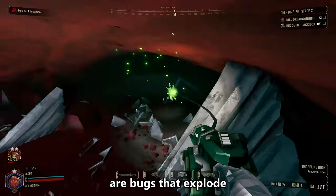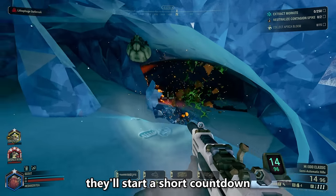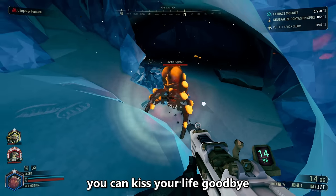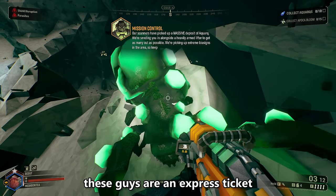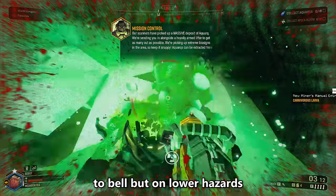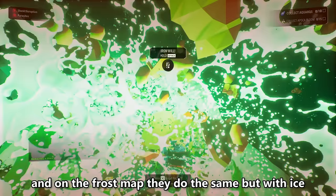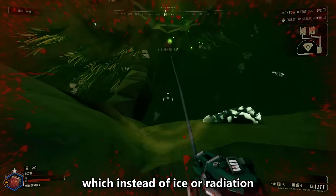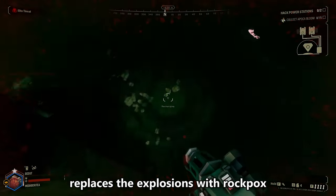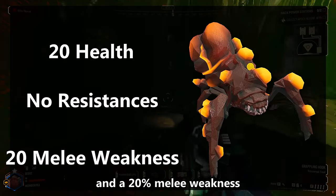Exploders, as their name suggests, are bugs that explode — like Creepers. When they get near you, they'll start a short countdown, and if you don't get out of there in time, you can kiss your life goodbye — especially on higher hazards. On lower hazards they'll just send you looking for red sugar. In radioactive maps, when they explode they create a cloud of radiation; on frost maps, they do the same with ice. They also have an infected variant that replaces the explosion with Rockpox. These guys only have 20 health, no resistances, and a 25% melee weakness. Shooting them in the mouth prevents them from exploding.